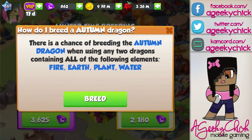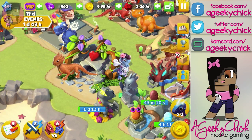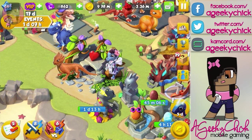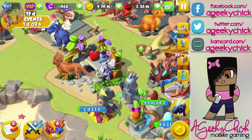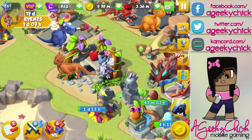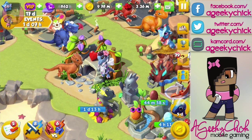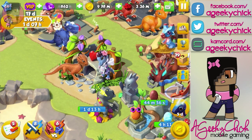But how to breed Autumn? You need Fire, Earth, Plant, and Water. As you can see, I used the Earth Dragon and the Cherry Blossom Dragon. We'll talk about that, but first I just want to show you the best breeding options, and then we'll talk about what I did and other things.